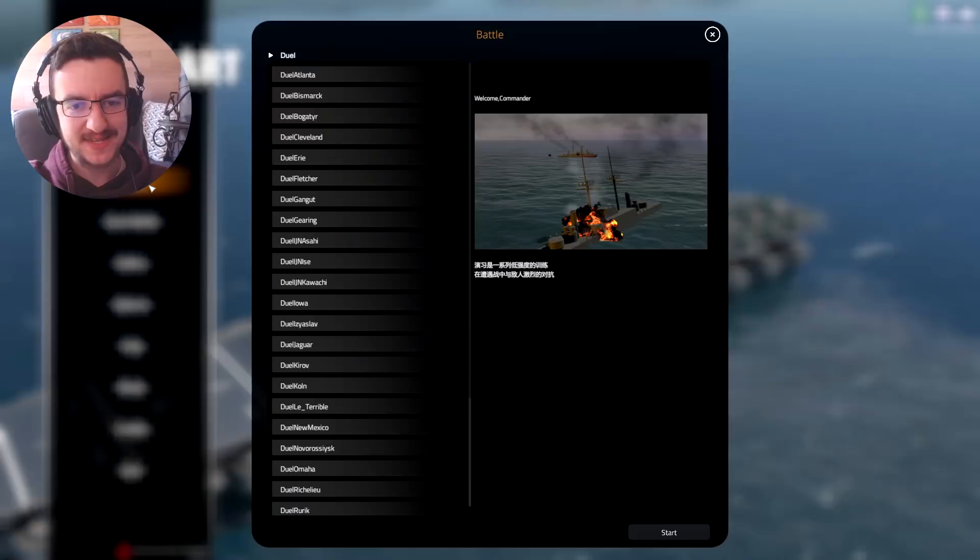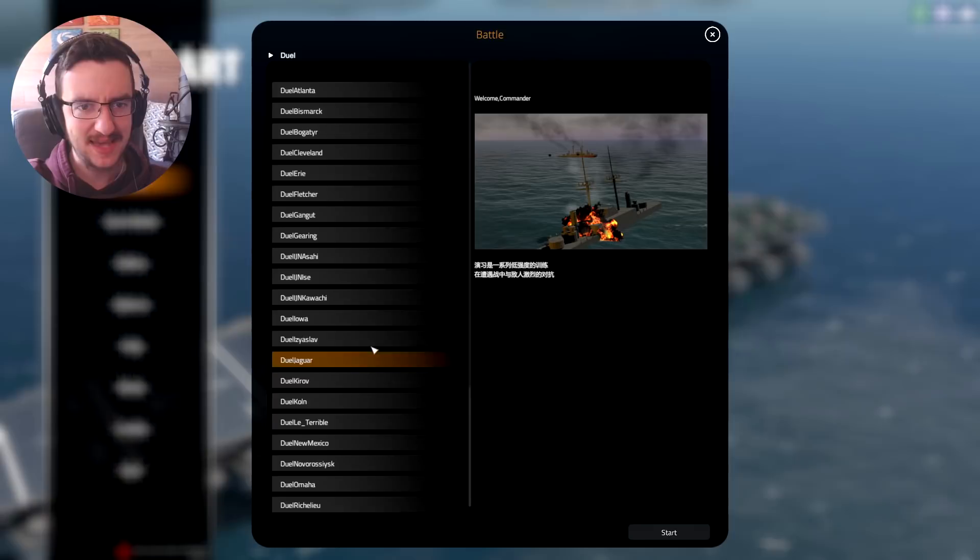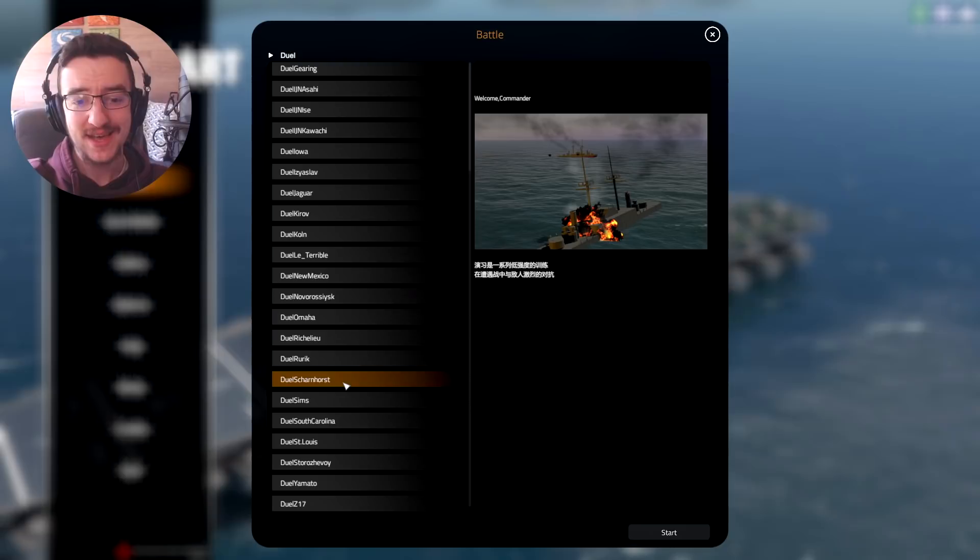We're going to go ahead and battle this thing today with something else. I don't really know what to fight, but I feel like we shouldn't fight the Yamato. So let's fight something else — let's figure out what we should be fighting. Is the HMS Hood on here? I don't know. We'll pick something random. The Scharnhorst? That seems like a decent duel. Let's do it.